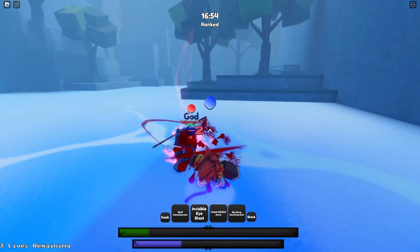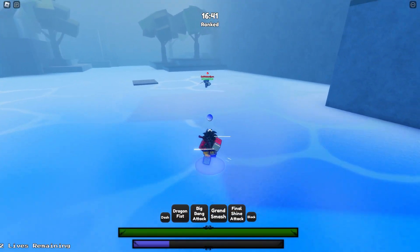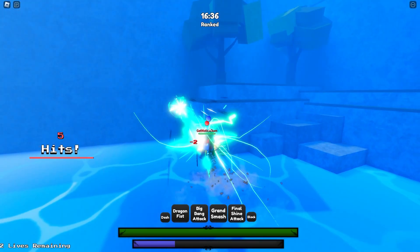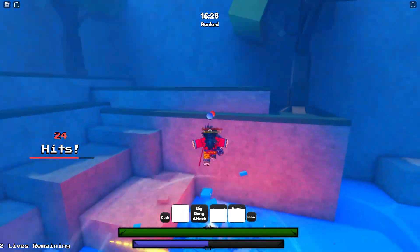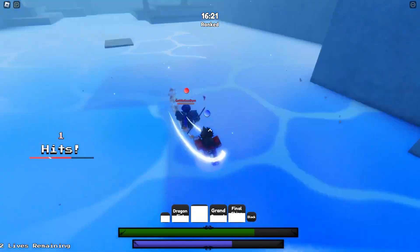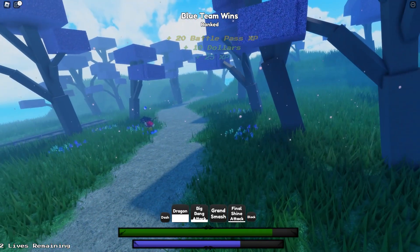He gave me a kill when I was at 1 HP. His awakening was the problem — I should have just mashed the grab when I had the chance. But it doesn't matter — we can do the bread and butter combo here. I ended up messing up, but Dragon Fist with super armor and block break is a really good move to launch raw. And yeah, this dude is dead — Gogeta's awakening is just way too strong.